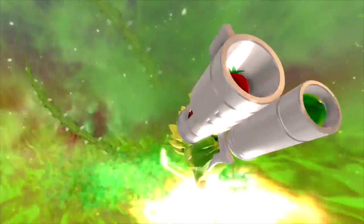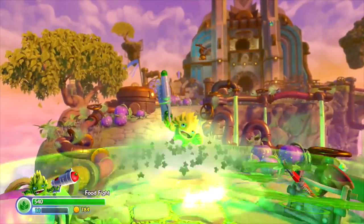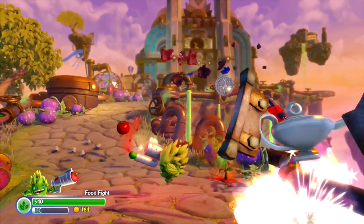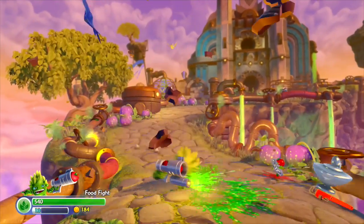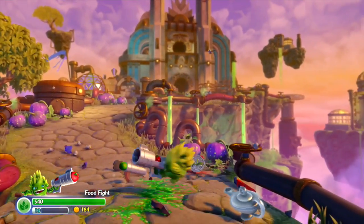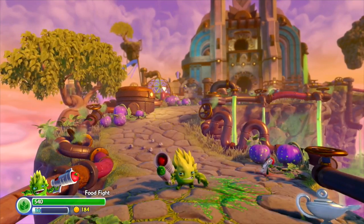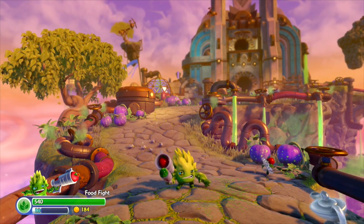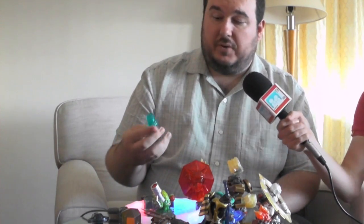We're going to start by bringing in our buddy here. This is Food Fight, and he's the core Skylander that you'll get when you get the starter pack. You can see he's an artichoke with a tomato launcher — pretty good veggie stuff. He also has a zucchini gun. What I really want to show you are a number of the villains that I've brought that are kind of preloaded. I've gone through the game already, I've trapped them, and I wanted to show you some of these preloaded villains.